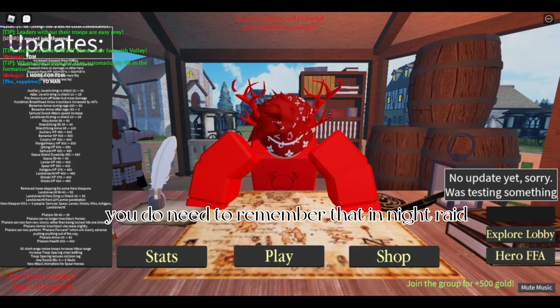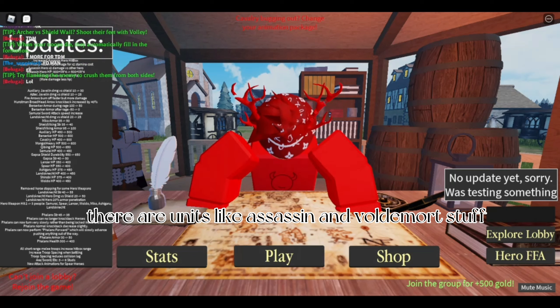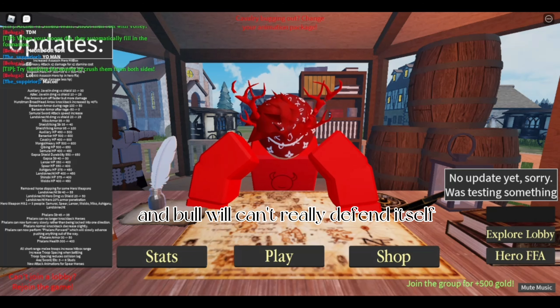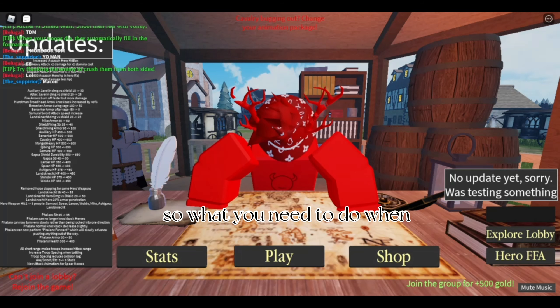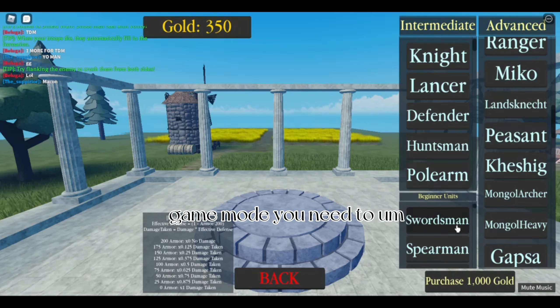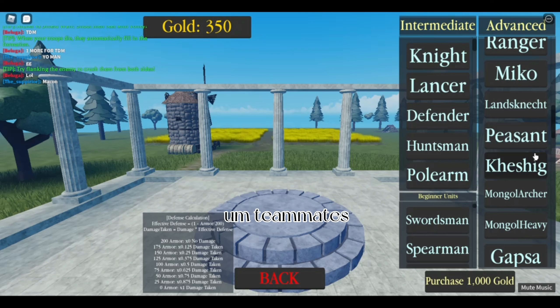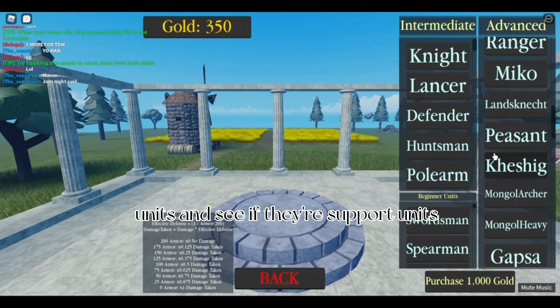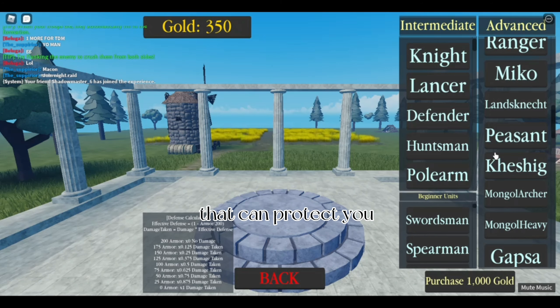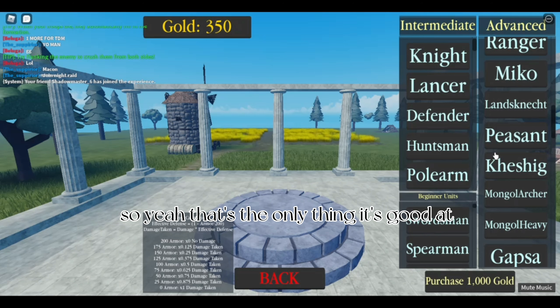You do need to remember that in Knight Raid there are units like Assassin and Waldo which have high damage, and Bulwark can't really defend itself. So what you need to do when playing as the Bulwark in any game mode is look at your teammates' units and see if they're support units like Waldos, Samurais, Phalanx, etc., because you need a unit that can defend you and protect you. Bulwark is only good at defending — that's the only thing it's good at.